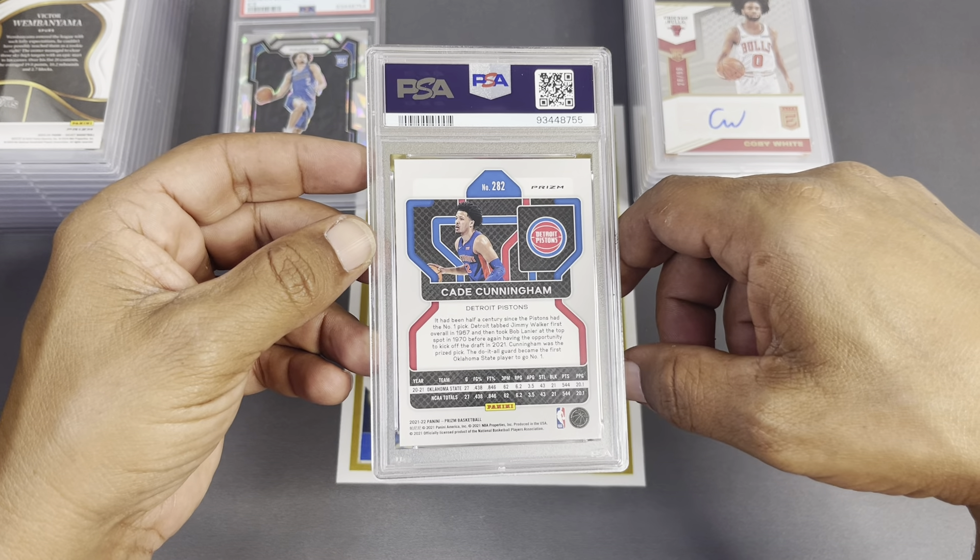We got another Select parallel from basketball — I believe this is also a Flash, a blue Flash, numbered to 99. Keontae George, slightly off-centered on the back, could be on the front too. Let's see — it's another nine. So we're digging some nines on our numbered Select cards, but that's okay because we did very well with most of our Wimby stuff. I think we got one or two more Wimbys to hit on.